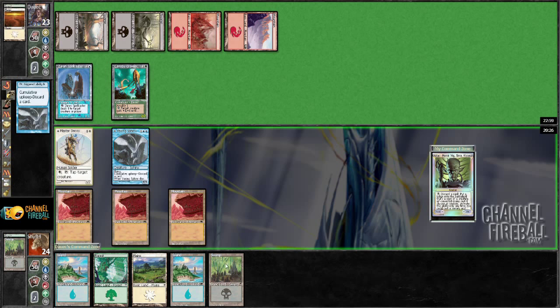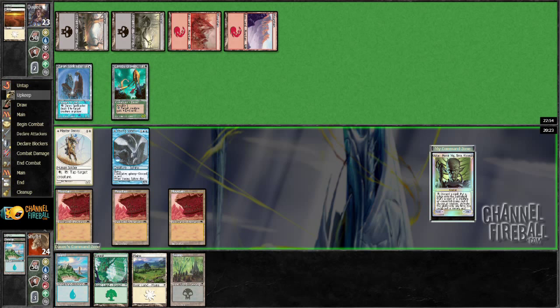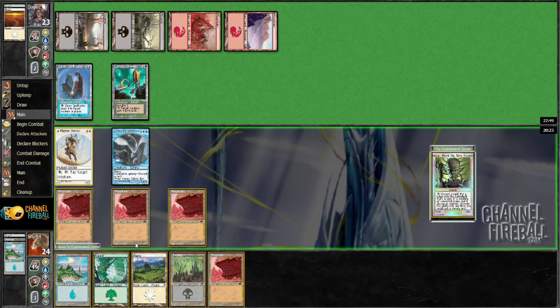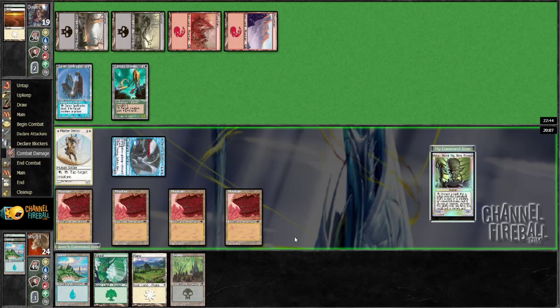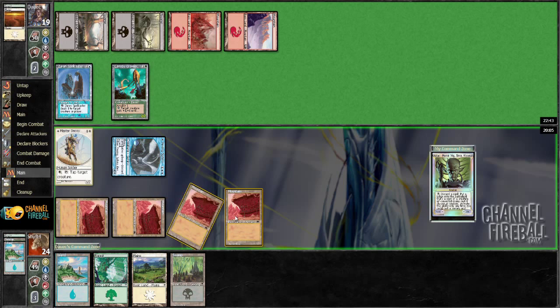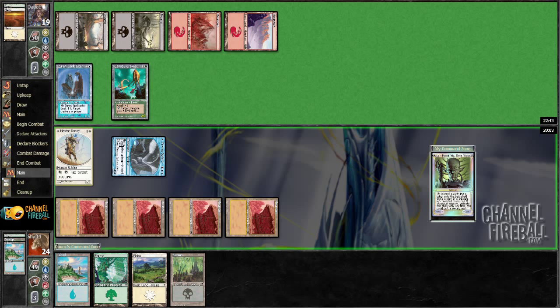I will discard an island here. Play Planes. Of course, if you get something that bounces a creature, I'm really, really messed up. These mountains are so sweet — just no red symbol. I don't know why that happened. I haven't seen it before. I haven't played Momir in a few days, so it must have been something recent.